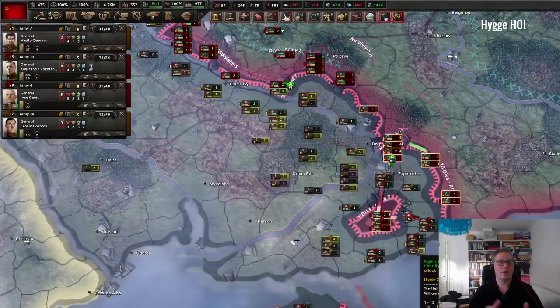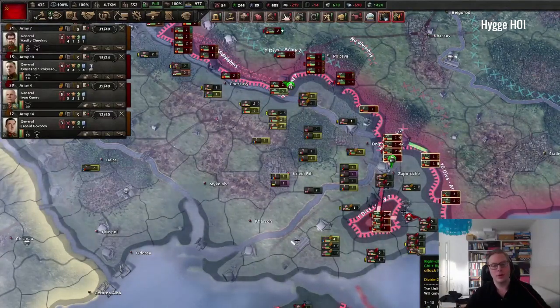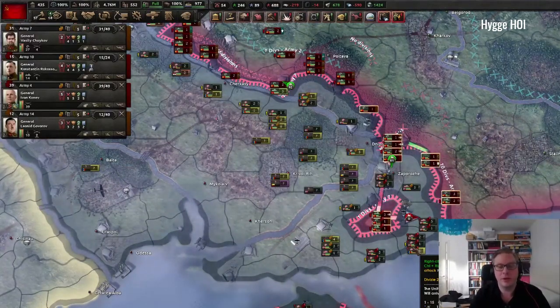The core idea is to find exploits where the enemy is weak, focus your forces against them, annihilate units, make a pocket, and annihilate that pocket. That's a huge part of actually playing the game and defeating your opponent.